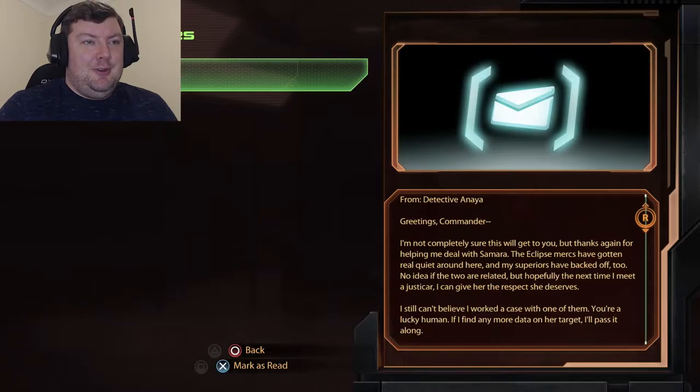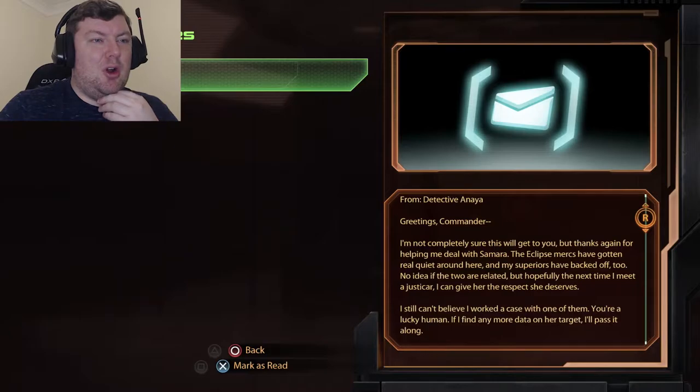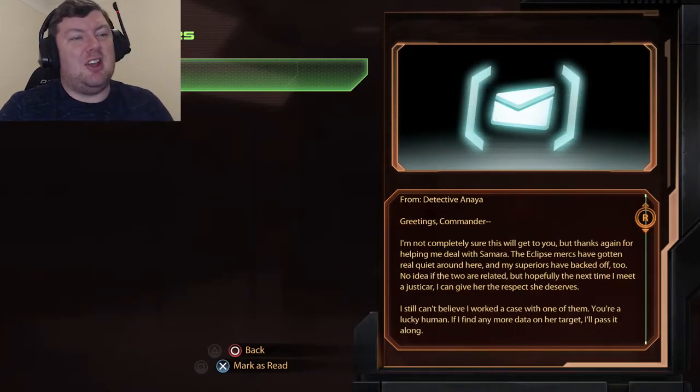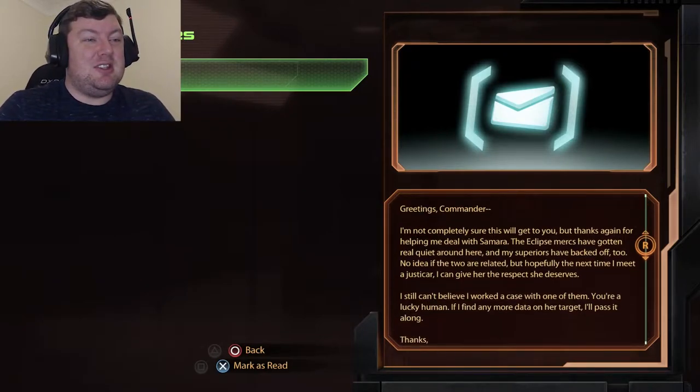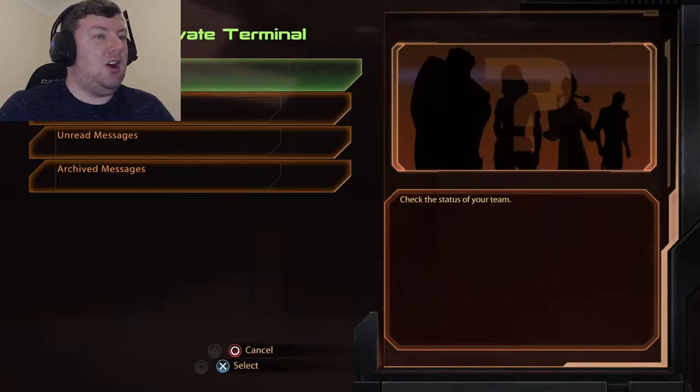Reading a message from Detective Anyana: she's not sure it'll get through, but thanks Shepard again for helping deal with Samara. The Eclipse mercs have gone quiet and her superiors backed off. She still can't believe she worked a case with a Justicar, calling Shepard a lucky human. If she finds more data on Samara's targets, she'll pass it along.